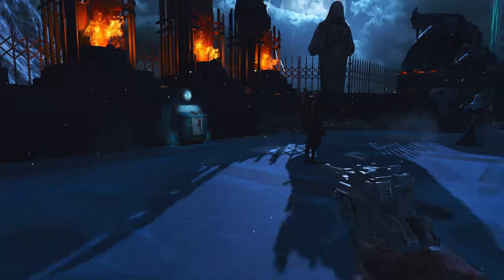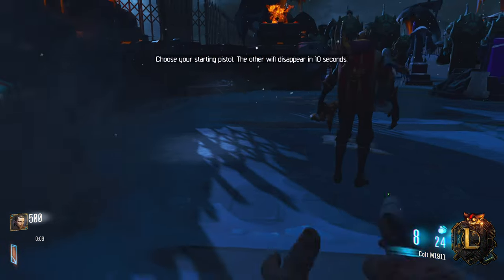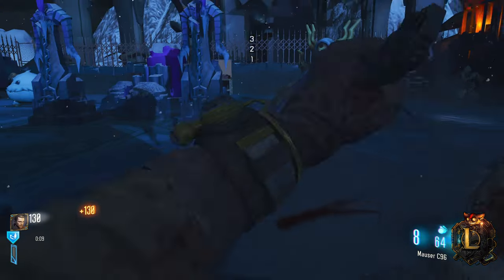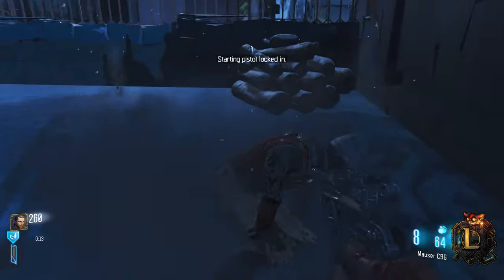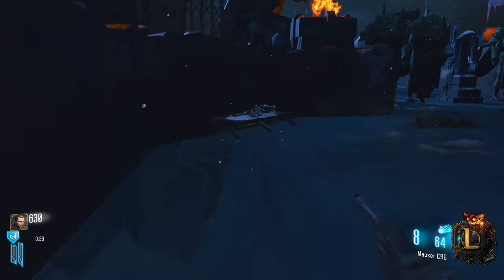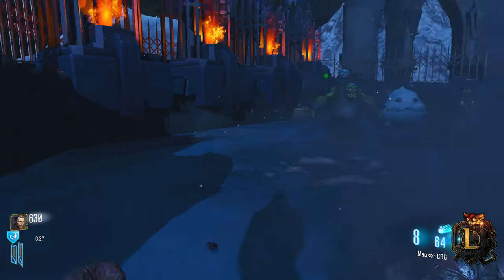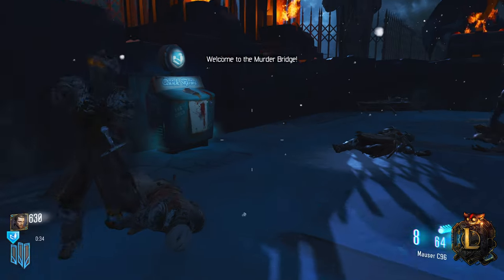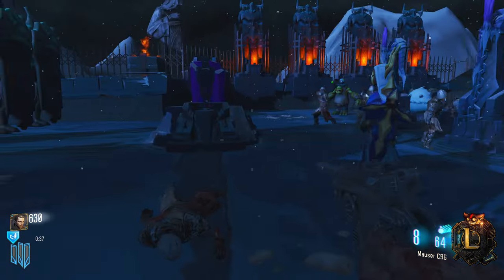Let's get back into it. Why does it say starting pistol locked in — is there another weapon I can use? The others will disappear — oh, you can choose your starting pistol! You can get the Mauser, that's kind of cool. Let me snipe as many as I can while it's round one. Let's get quick revive — oh wait, we can't get it yet. Welcome to the Murder Bridge. Let's get a bit of a train going.